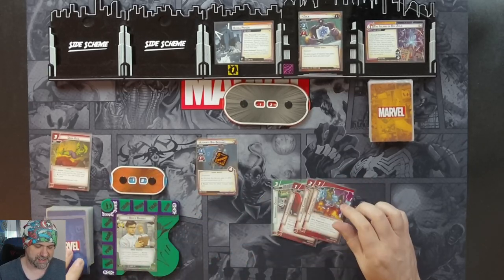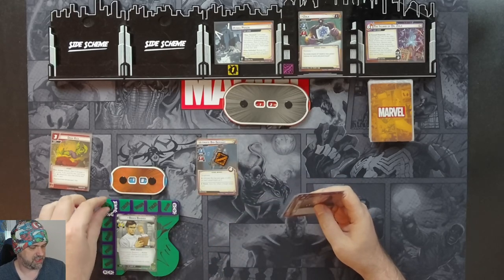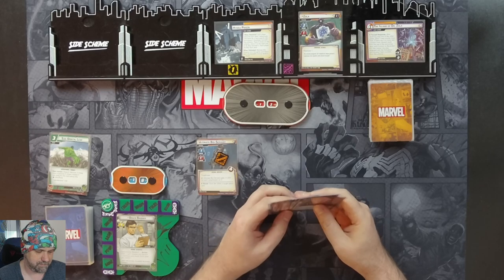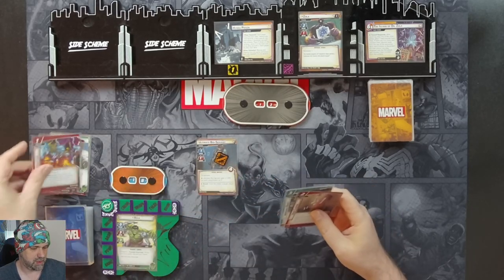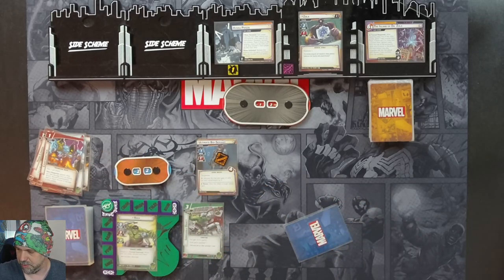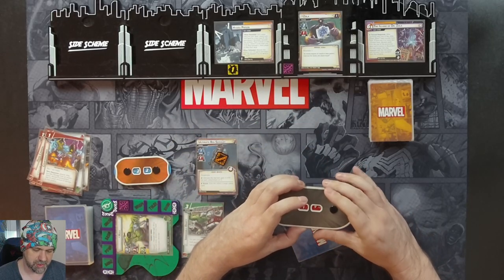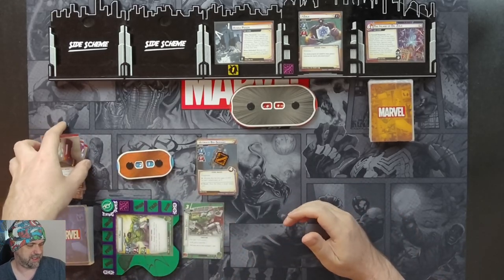A hand cannon, counter-attack, another hand cannon. We'll use our experimental research ability to draw a card and discard a card — we have a suborbital leap, we don't want that. We're just going to flip up to Hulk, spend three resources, put on a movable object giving us plus four hit points. Takes us up to 22. And then we go to retaliate — just going to attack for three on Zola. Taking him down to nine and he retaliates on us for one. We're just going to throw away the hand cannon and ready up.